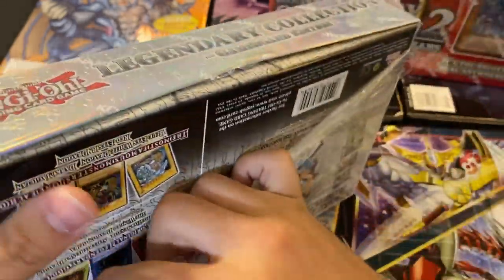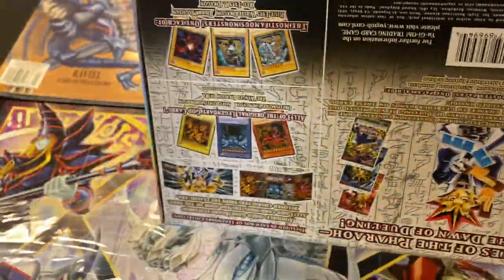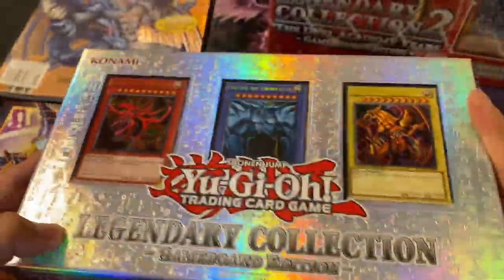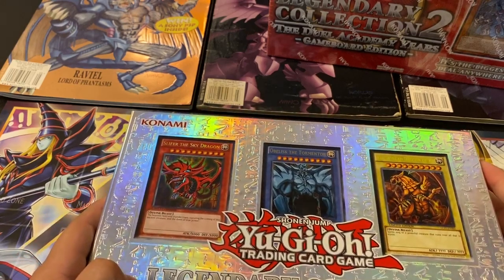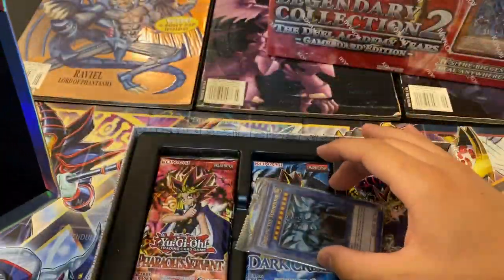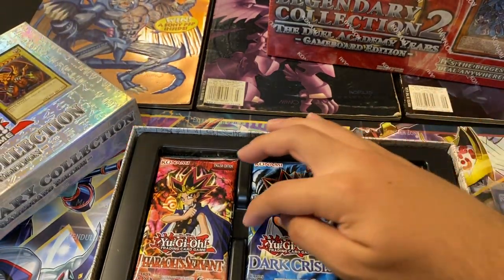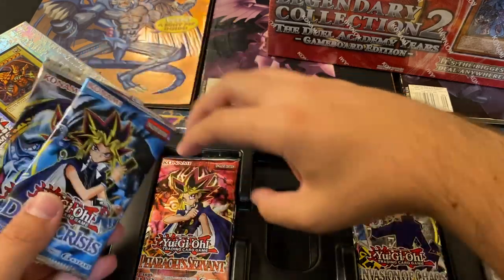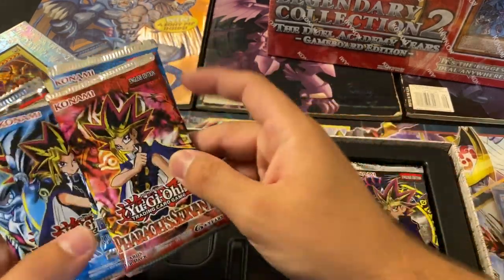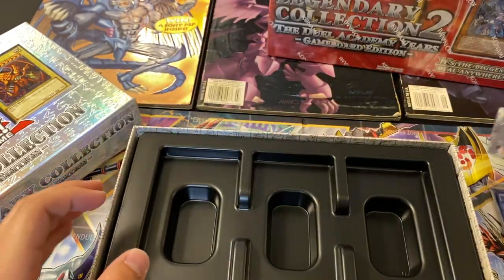So Legendary Collection Game Board Edition — both of these have some sick game boards with them. And this one has, I believe, three guide cards as well. This is in the promo pack, which is a little deceiving. Wow, these are ultimately super old cards, super old packs. I can't wait to open those. That's going to be insane.